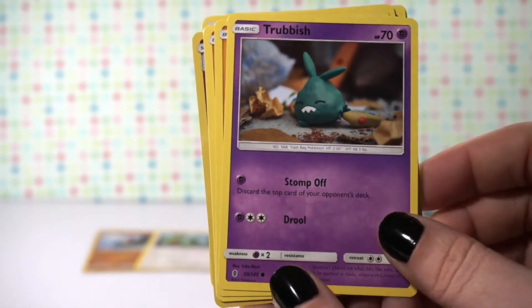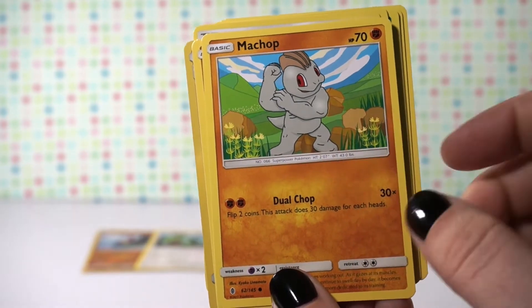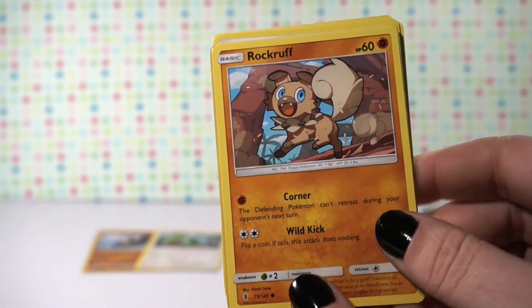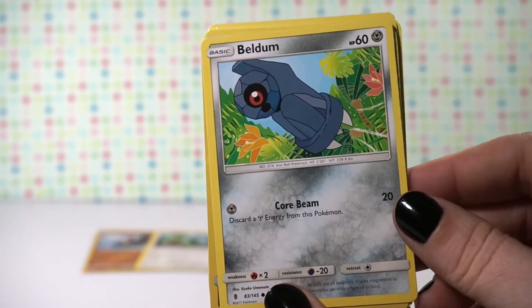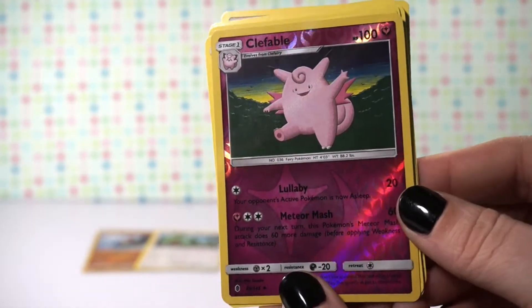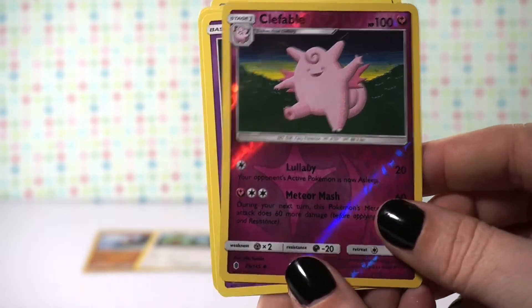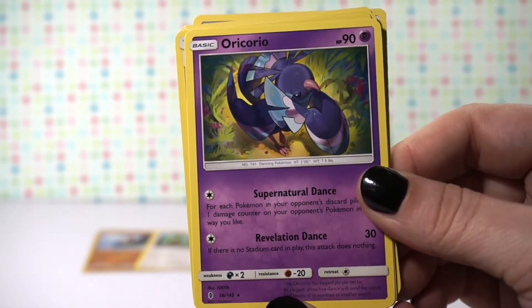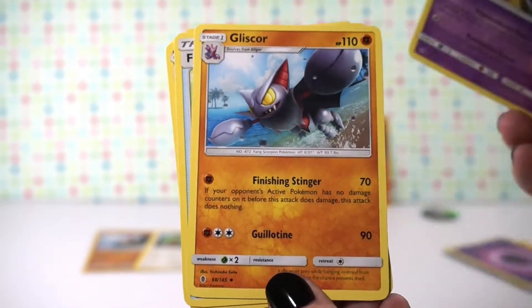Some of these really look like remakes of ones I've seen before. This one's really cute, I like that one. This is our reverse holo — it's a Clefable, so that's pretty cool. And then our rare card is Oricorio. I probably said that wrong but it's a really cool looking card.